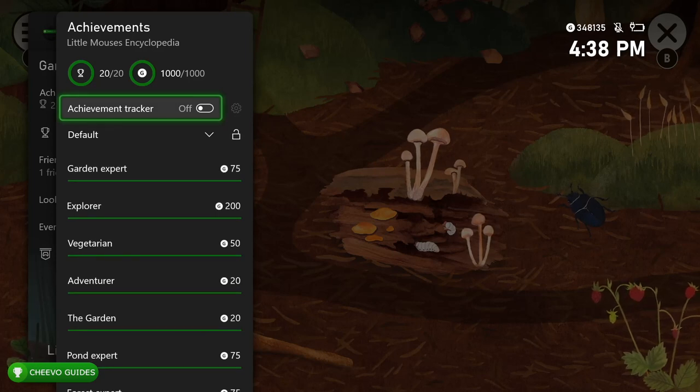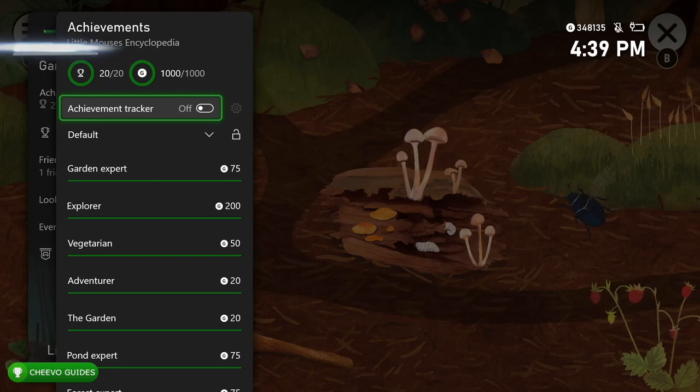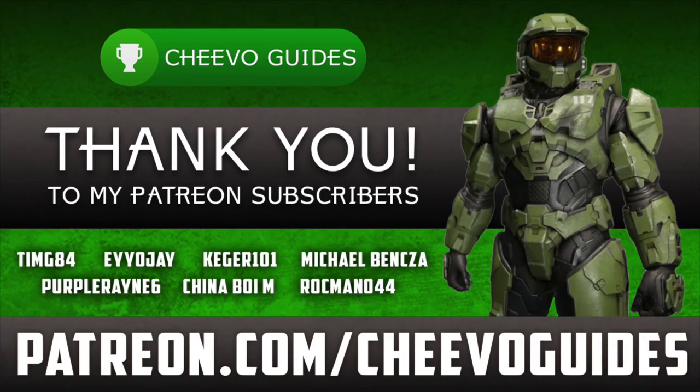Go back and access the forest the regular way to trigger the Adventurer achievement, worth 20 Gamerscore, for going to all locations. It didn't unlock earlier because we teleported there via the encyclopedia. At this point you should have the full 1000 Gamerscore or platinum trophy. My first playthrough took about 35 minutes, the second about 23 minutes, and this one about 14 minutes — using the experience from those runs to create the quickest possible path.